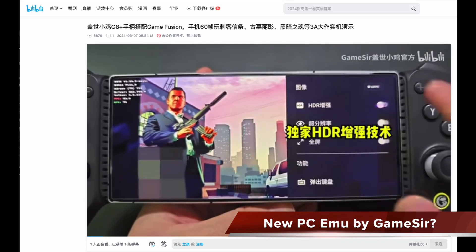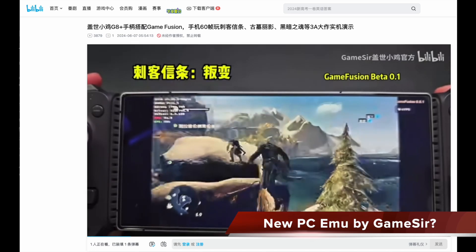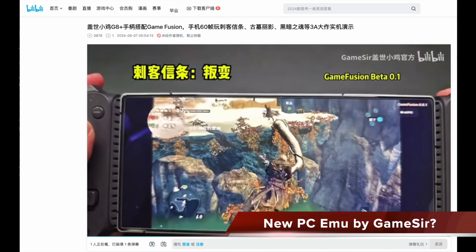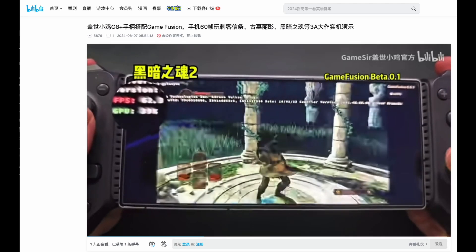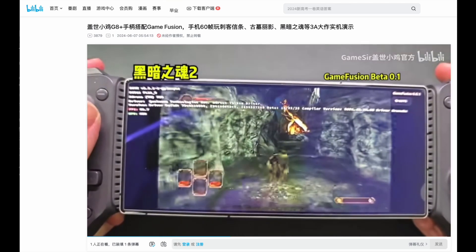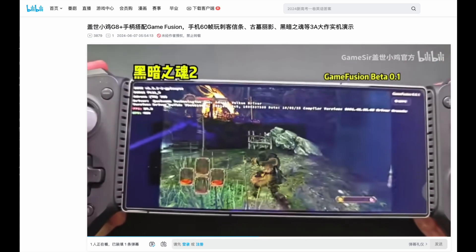On a Chinese video platform, GameSir uploaded an interesting video which shows a new PC emulator called GameFusion, made by the same developers of EggNS. It's not sure if they use Box64 or Fax, but they seem to use native drivers instead of Turnip, and the result looks very promising. However, no further details are available yet, so let's wait for when it will be announced.